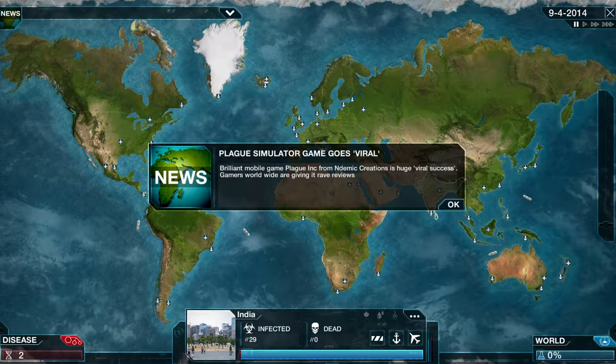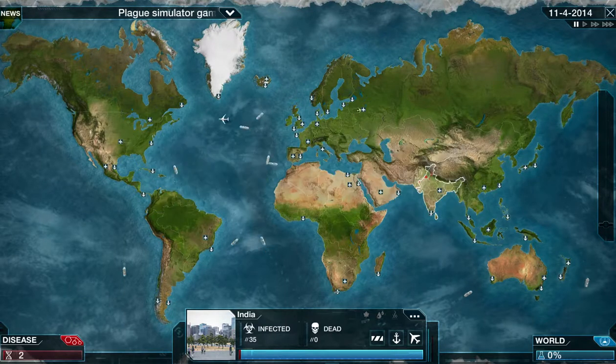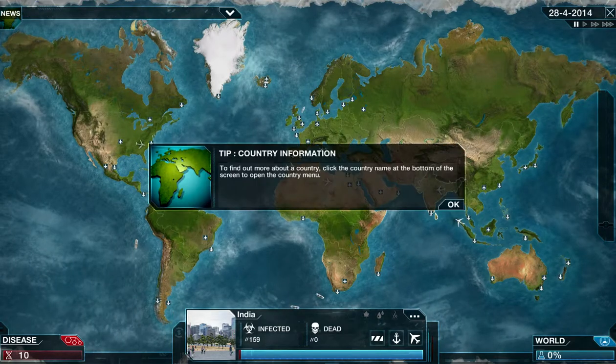You also get fun news flash messages. One says: 'Brilliant mobile game Plague Inc. from Endemic Creations is a huge viral success — gamers worldwide are giving it rave reviews.' That's a fun little nod to themselves. I now have twelve points, so I'll go into transmissions and get air one. Justin Bieber has infected hundreds in India, increasing the chance that infected people will infect healthy people. As you get more people, it will start to jump up, and you'll get more and more points.